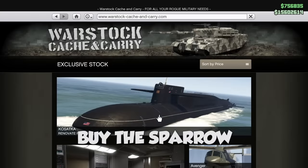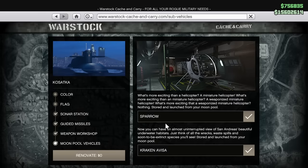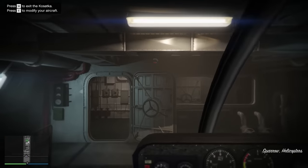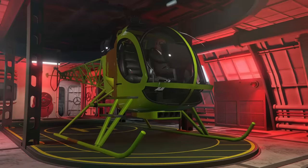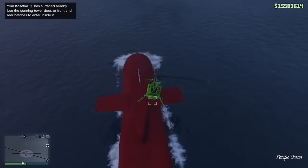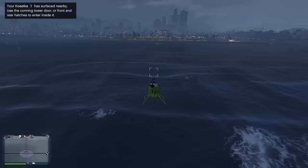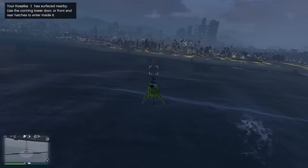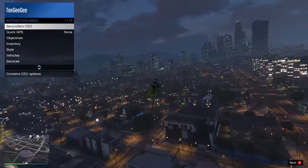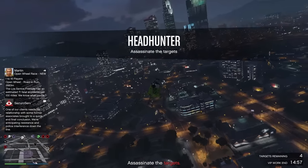You should buy the Sparrow. It's one of the moonpool vehicles for your submarine and it's almost two million dollars. It's not completely urgent, but if you're going to play this heist a lot, it allows you to take a helicopter straight out of your submarine and fly across to wherever you need to go, instead of taking a boat all the way back to the mainland. The Sparrow is really quick — sort of like a Buzzard Mark 2 — and time is money, so it will save you money in the long run.